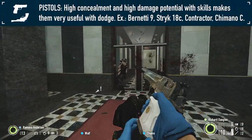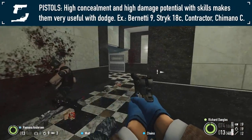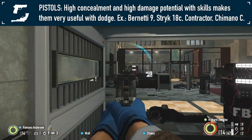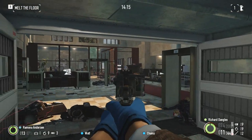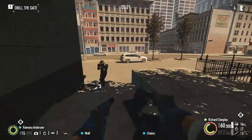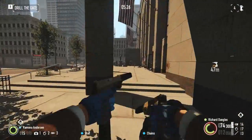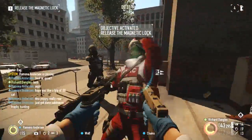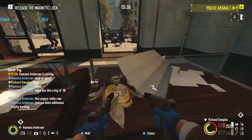Pistols can be somewhat of a mixed bag, with some like the Strike 18C being particularly useful, especially paired with critical hits and trigger happy. Others can be a little less reliable, especially the slow-firing, high damage pistols, as a single missed shot can be much less forgiving. The akimbo strikes are actually pretty hilarious when fighting a Dozer, melting their armor and health in a split second, even on the higher difficulties. If you're a good shot, higher damage pistols may give you a similar experience, albeit from a safer range.